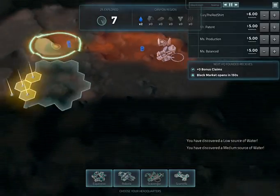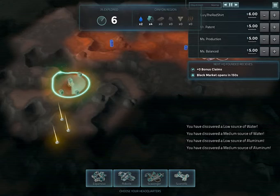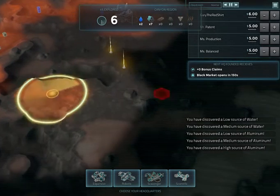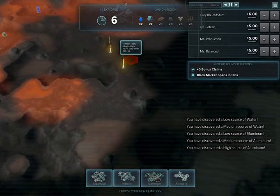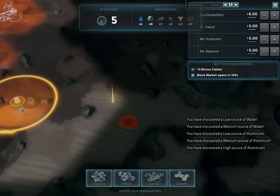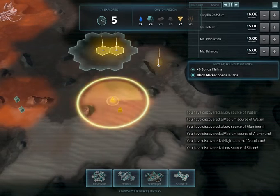One of the good things about the scientific headquarters is that if you get attacked, you get half the damage. And obviously they're good at researching and stuff, so that's always a bonus.